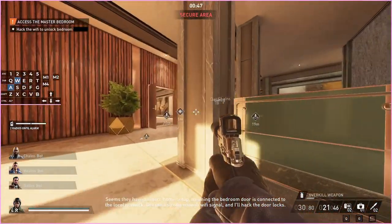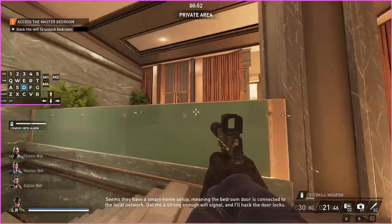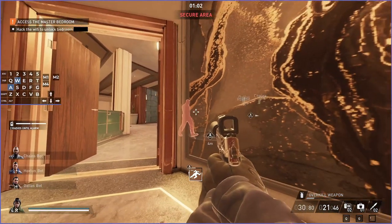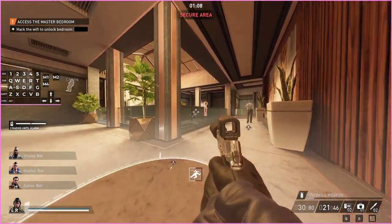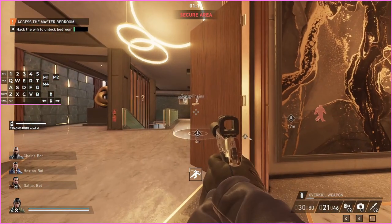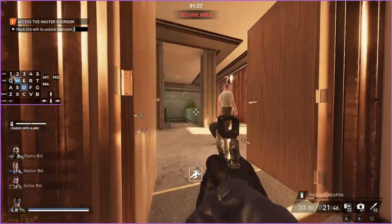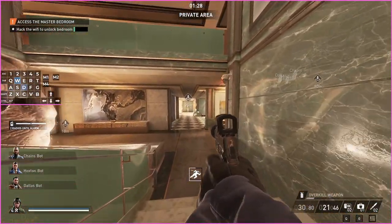Sometimes there's a guard there — if you do that slide he will hear you. If he does that you can just jump over this railing and then wait for him to go investigate and then walk past. The guard paths are based on the first time you start the heist, so as long as you've started it once the paths will always be the same.